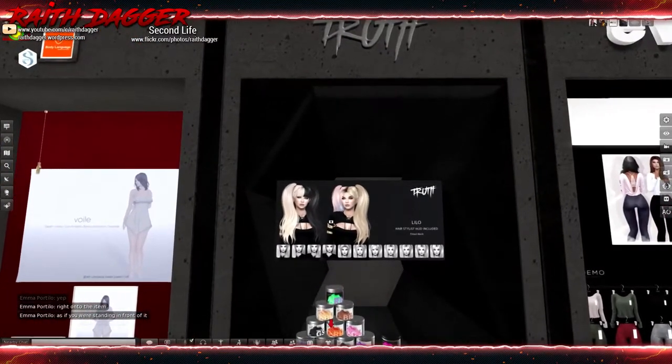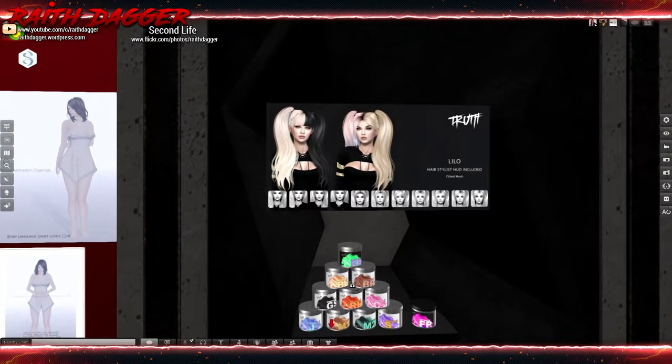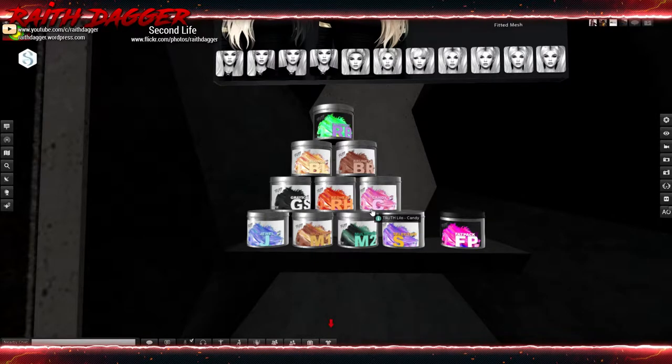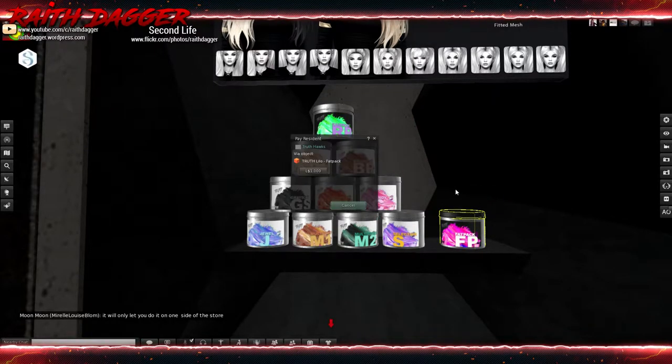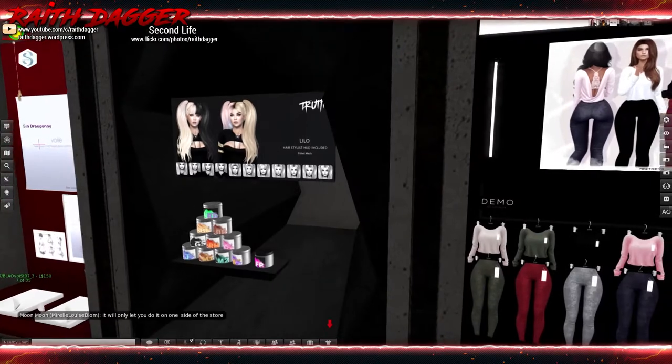Truth - we've got harlequin hair with style HUD options - over and back behind the shoulders with bang options. They're really blowing out these style HUDs now. Color pack is 250 - under that 300 linden threshold so you can definitely buy it in a week. That's priced to sell. Fat pack is 1000, so 10 different color packs for 1000, which seems like a pretty good deal.